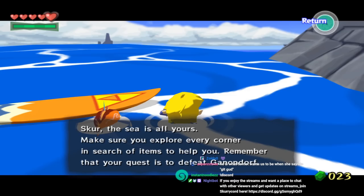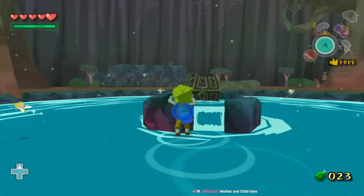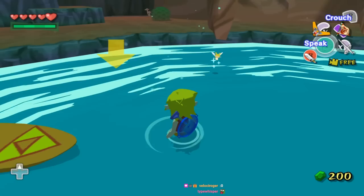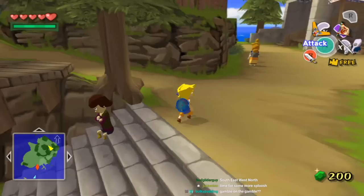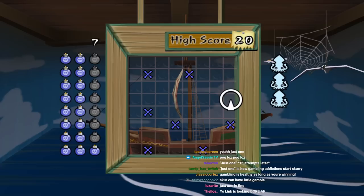Skr, the sea is all yours. Make sure you explore every corner in search of items to help you. Who's talking to me? Is that you, pig? There's just an amazing chest ahead. Money! I can gamble! The responsible thing to do is to look at auction and use this on auction, right? I shouldn't go gambling, but... what if I just do one? What if I just do one attempt? One attempt won't hurt anyone.